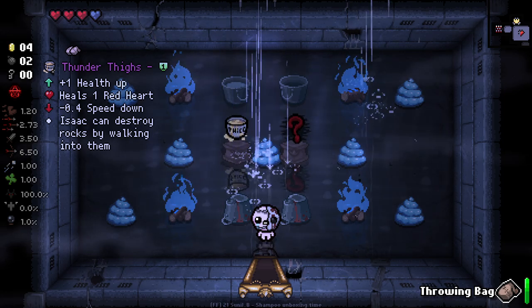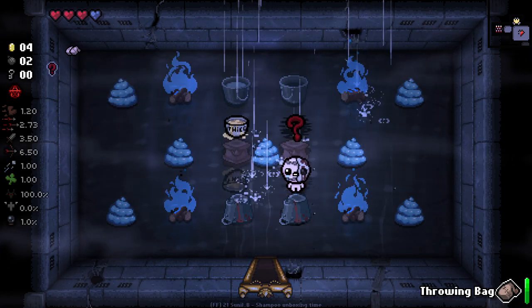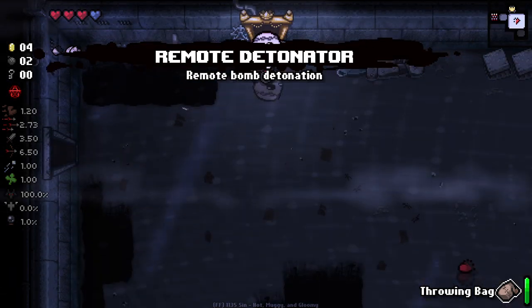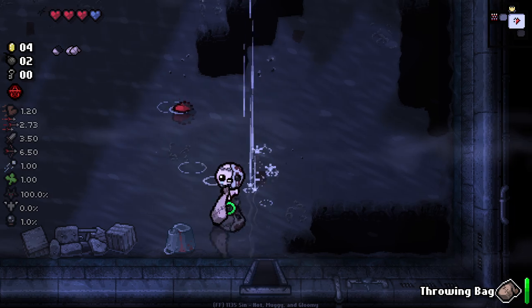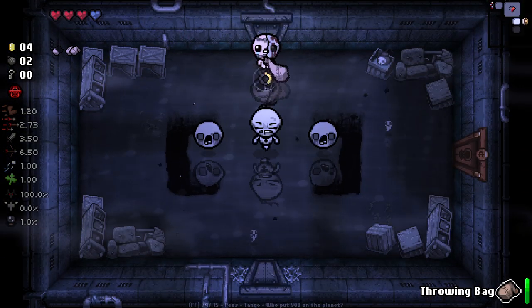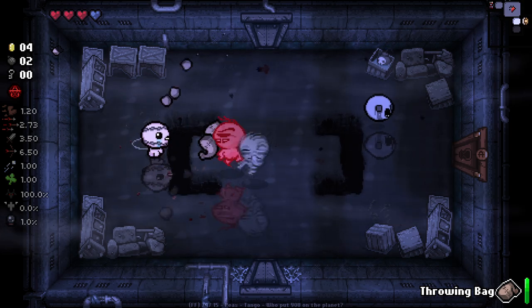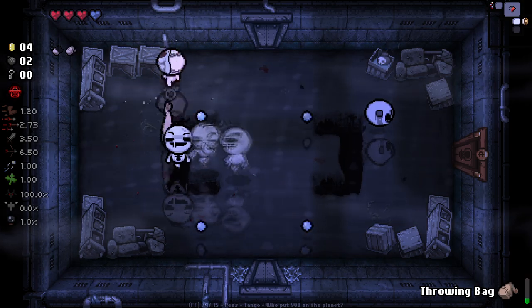Thunder Thighs. I don't know if there's any particular way to know if we're getting a synergistic item, but I'm not going to take Thunder Thighs. I will take that and suck it up as well and get another bag. It's all going to be a little bit of experimentation, I think, and playing around to see what works, because I'm not going to know for a little while.